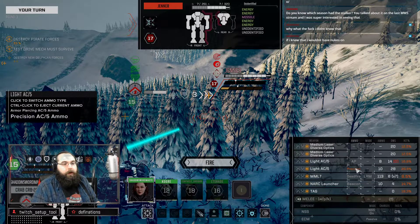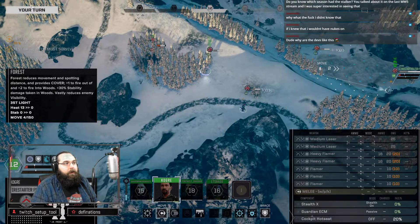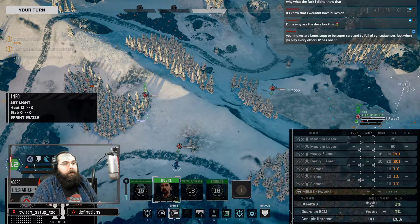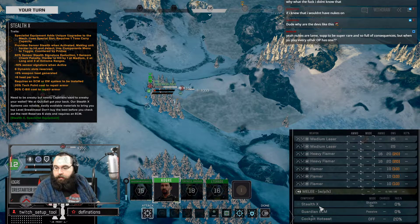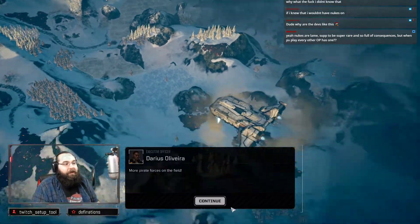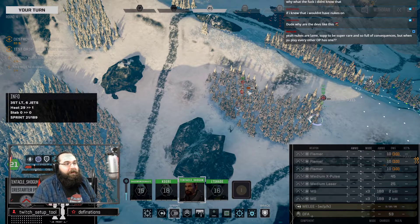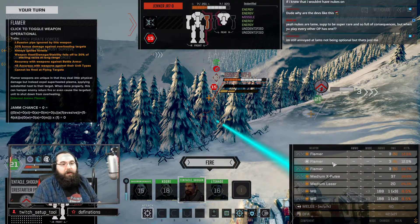Alright, we're gonna go after this guy here because he's on his own and kind of vulnerable. Let's see if we can't get a couple of good hits. There is Precision Rounds — good. If it was just Arrow 4s or Davy Crocketts then I'd absolutely include nuclear weapons. But they also have Thunderbolt 5 nukes, and it's supposed to be super rare and full of consequences, yet you put them on every other mech. On the flip side, they have provided this wonderful playground for us to play in — some of the stuff I think is the dumbest things ever, and some of it is actually pretty smart.